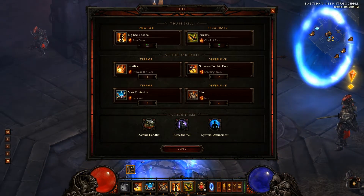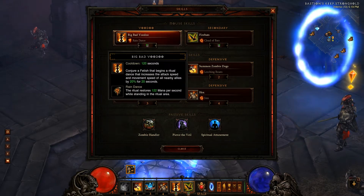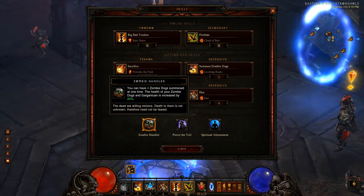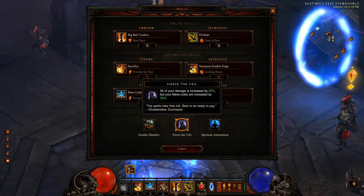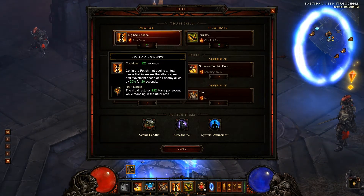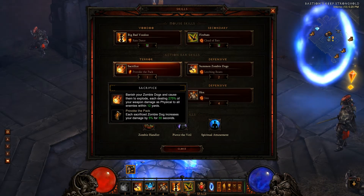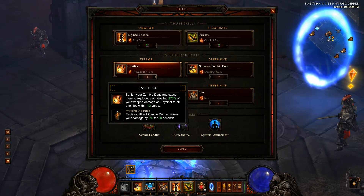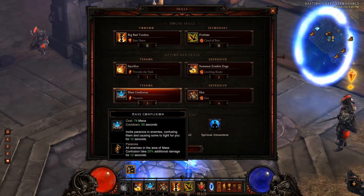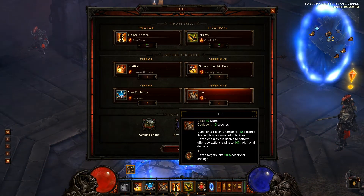I'm using Pierce the Veil and Zombie Handle. For the four dogs, that's specifically for buffs, so this is going to help with my mana regen. Here also for mana — my Cloud of Bats, so I'm going to be killing him. Provoke the Pack gives me a total of 20% buff, and of course I need that to spawn the dogs. Another 20% buff here, another 20% buff here, so I'm getting a 60% buff.